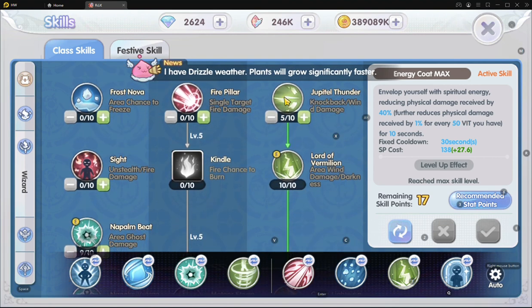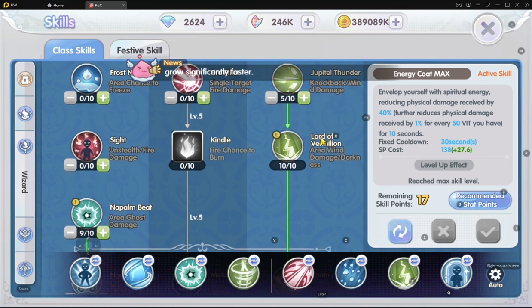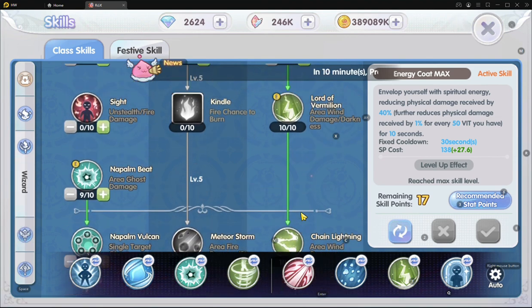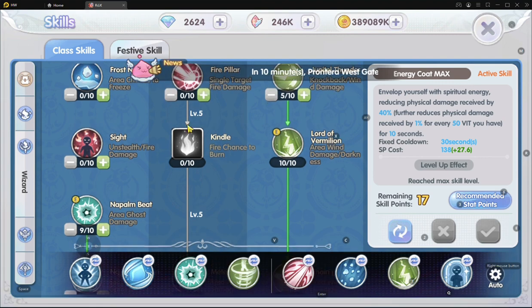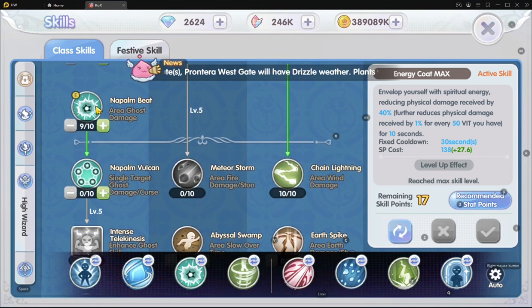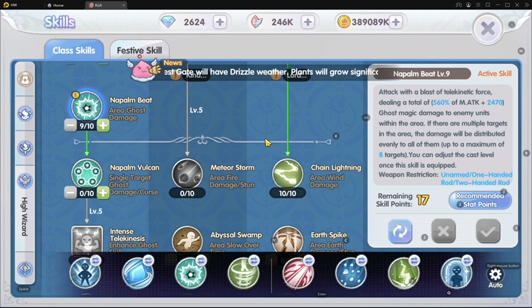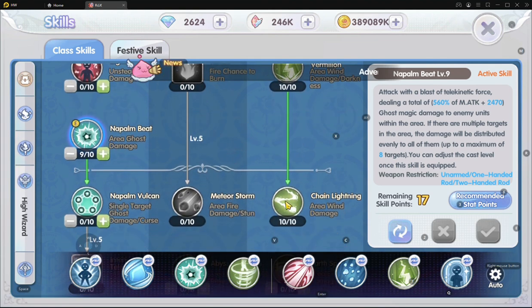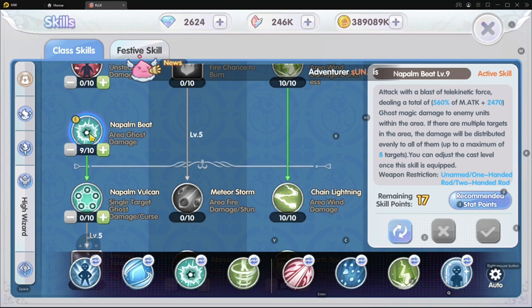Then down we have the wind portion: Jupiter Thunder just Level 5 to unlock Lord of Vermillion at Level 10, and then Chain Lightning at Level 10. Napalm Beat is one great filler skill in between the rotation that adds damage — especially after casting LOV and Chain Lightning — to clear off the remaining HP of the mobs depending on what you are killing.